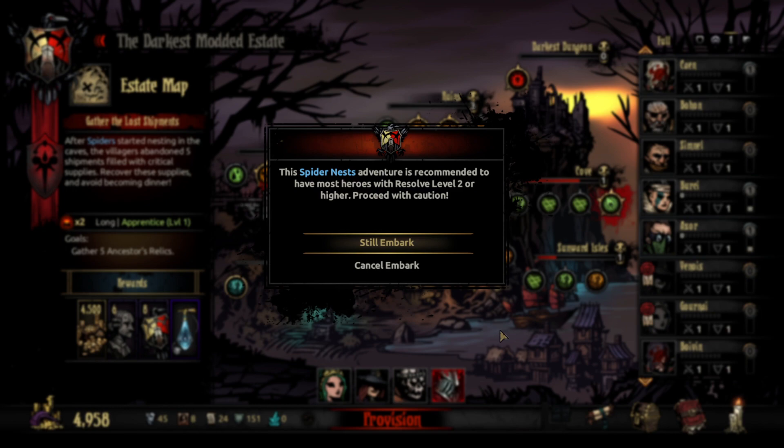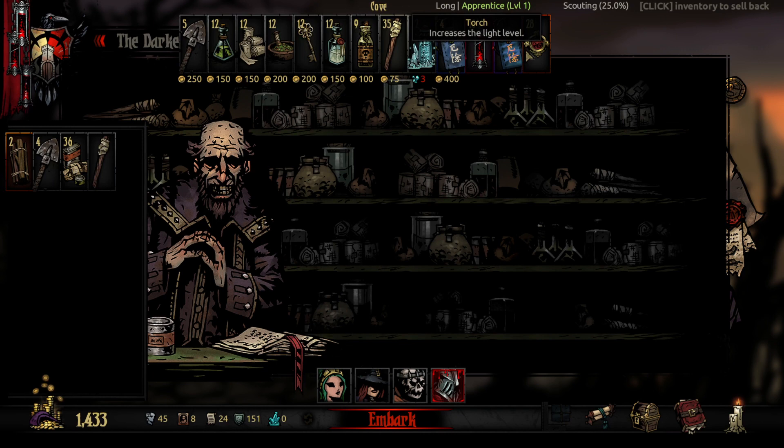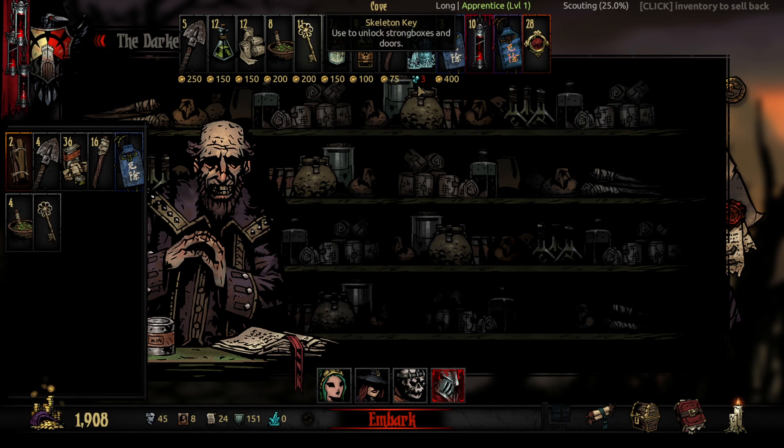I know it's for resolve level two or higher characters, but considering I don't have many of those, just going to try it out. Just kind of loading up on some supplies here. Medicinal herbs in the cove is never a bad thing. Kind of learned my lesson with bringing skeleton keys, and we should be good. Maybe a few more torches, and I think we'll be good.